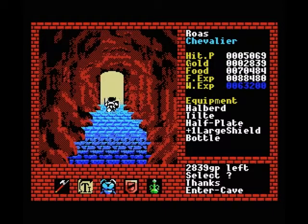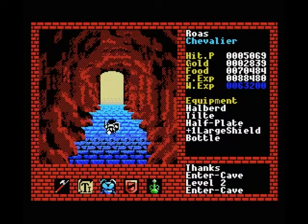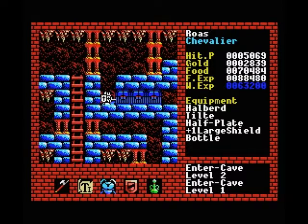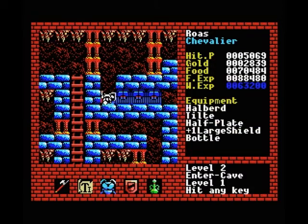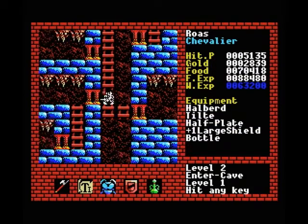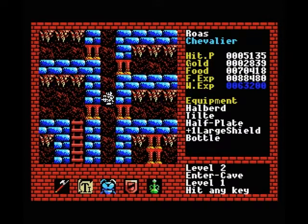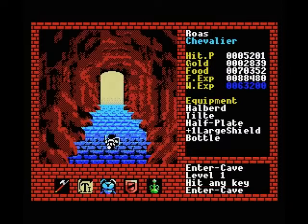So with that done we will head back to the king. The reason I'm going back to the king is because I want to upgrade my magic resistance. We can upgrade our magic resistance a little bit by going to the temple, but I want to focus on it for a while, and to focus on a single statistic you have to visit the king.